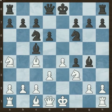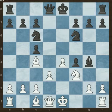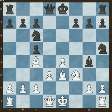He captures on f4 and the knight captures the bishop on c5. Now d captures on c5 and bishop captures on f4. Now black played Nh5 attacking the bishop. And the bishop goes to e3 escaping from the knight.